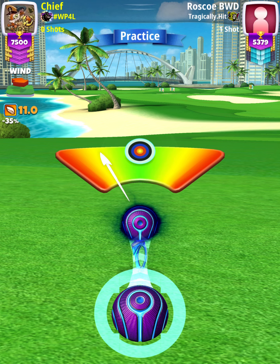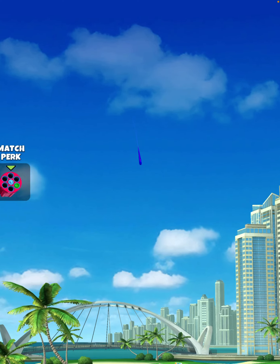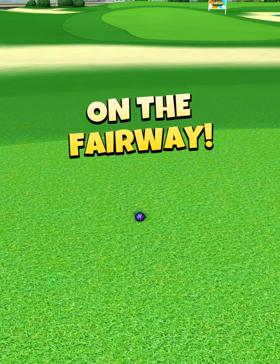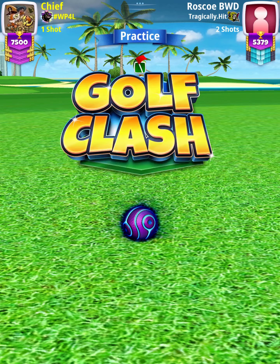Then we're going to center the ball — we hit perfect. The ball is going to land in the fairway, bounce down along the left side of the bunker, and then roll out toward the end, finishing with a drive distance of 292 yards.